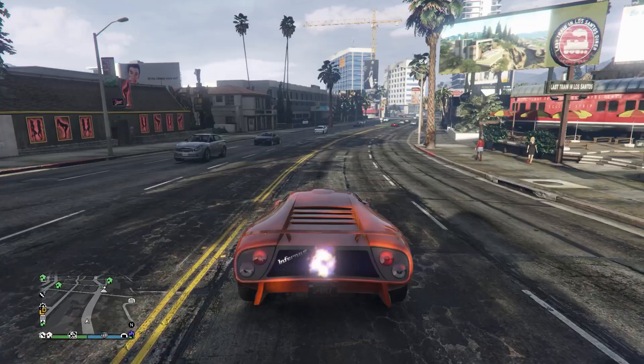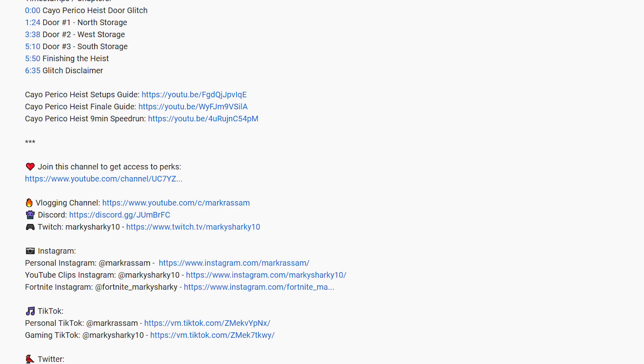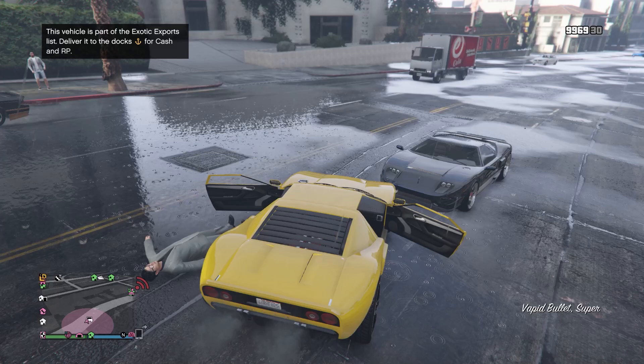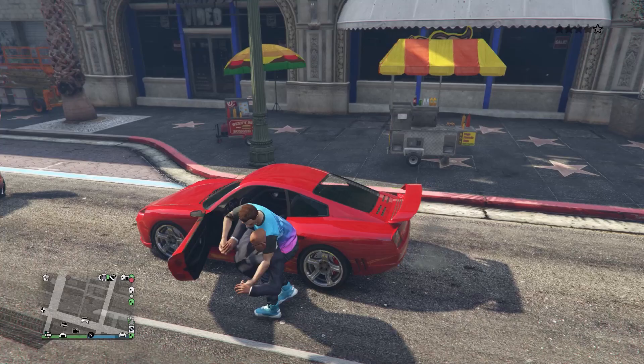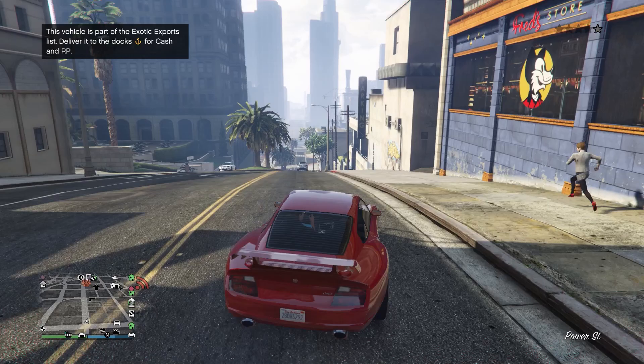It feels like the spawn rate of these vehicles gets significantly reduced as soon as they come on the exotic exports list. You can find out where these vehicles spawn by googling the vehicle and looking on the GTA wiki, or asking in the discord. Something that normally helps street vehicles spawn in is driving that particular vehicle — normally if I drive a Bullet, a lot more Bullets will spawn in. However this does not seem to be the case with exotic exports. If you already own that vehicle then you might as well try it, but I'm not entirely sure it helps.